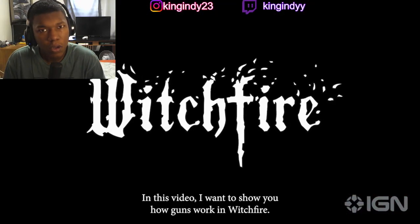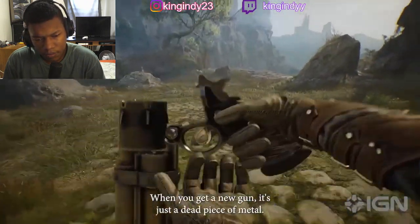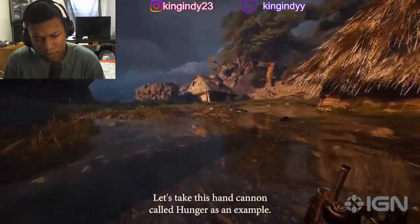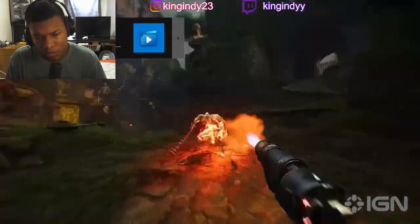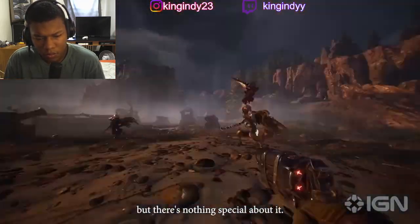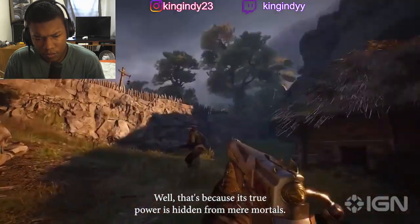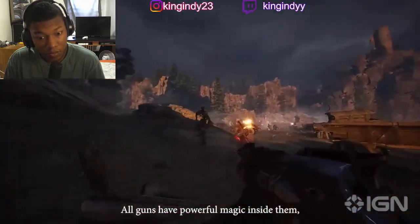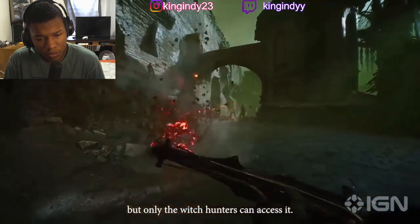In this video, I want to show you how guns work in Witchfire. When you get a new gun, it's just a dead piece of metal. Let's take this hand cannon called Hunger as an example. It works as expected, can get the job done, but there's nothing special about it. Well, that's because its true power is hidden from mere mortals. All guns have powerful magic inside them, but only the Witch Hunters can access it.